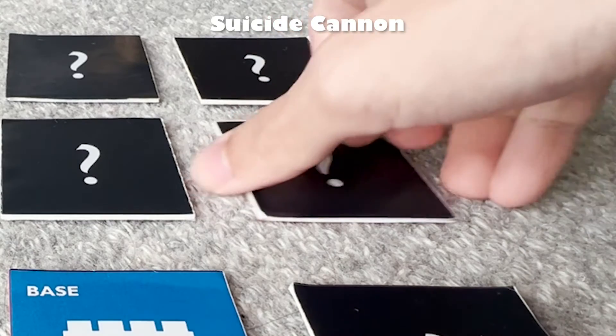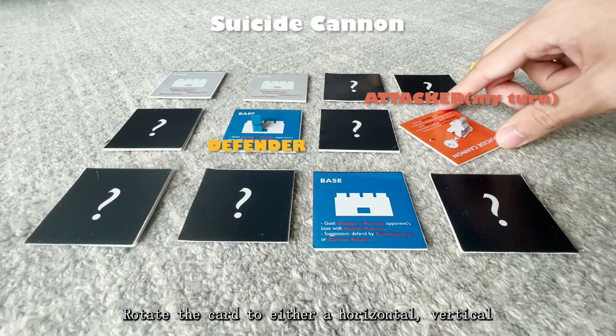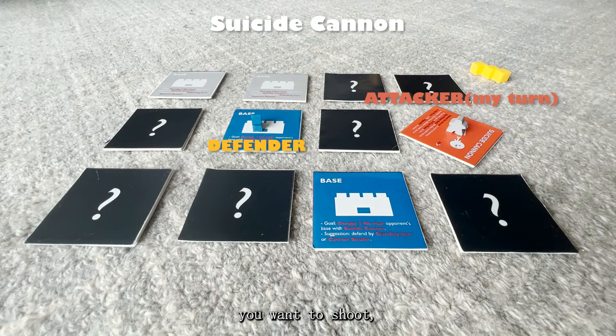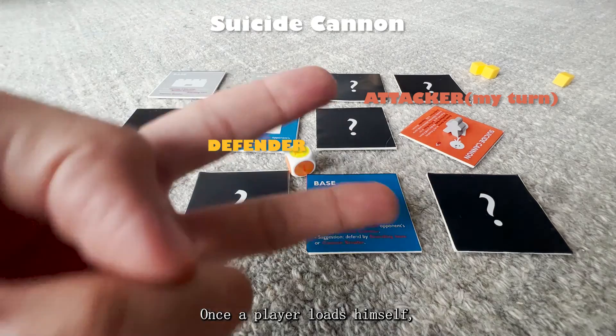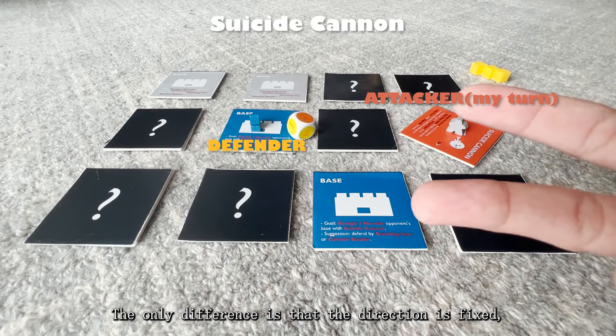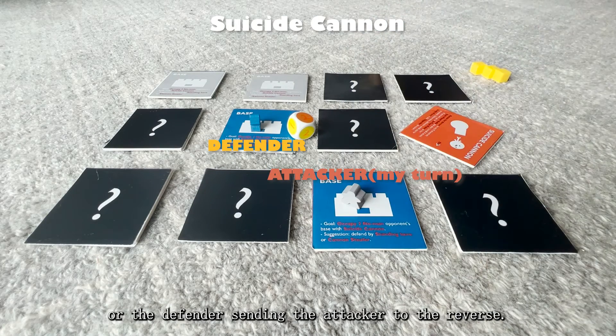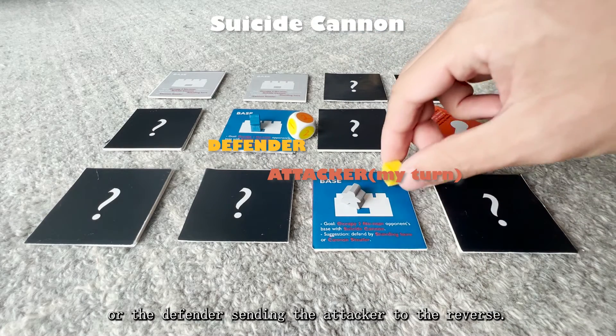Suicide Cannon: It's time to sacrifice yourself. Rotate the card to either a horizontal, vertical, or diagonal direction you want to shoot. Once the player loads himself, do the same as battles. The only difference is that the direction is fixed — whether the attacker sends himself to the arrow direction, or the defender sends the attacker to the reverse.